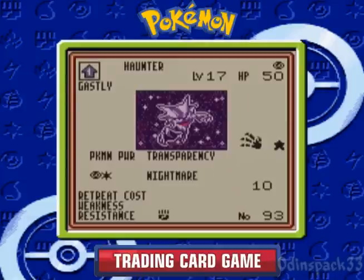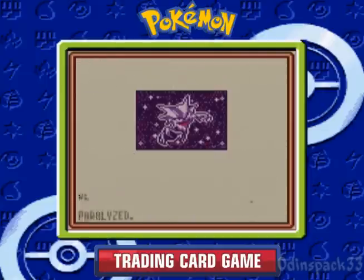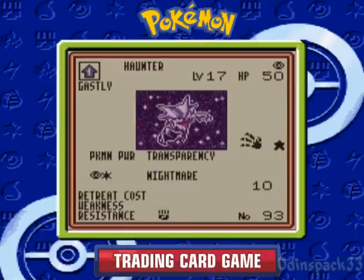I don't think I have a Haunter yet, so this is actually useful because I have Gengar. This is the Fossil Star Rare Haunter, who can prevent effects done to him by attacks by flipping heads. So this can be a very effective stall, however he only has 50 hit points. Nightmare here always puts you to sleep and does 10 damage, so not bad.